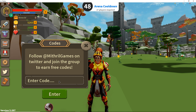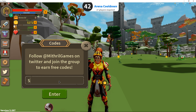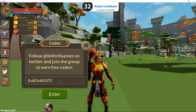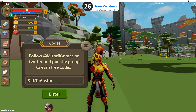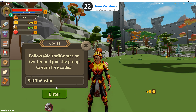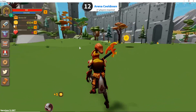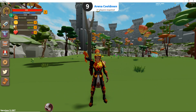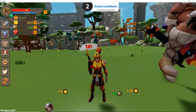I'm not sure if this one gives you a lot but I know these codes all give you a pretty good amount of money. The code is 'sub to austin' - I'm not even sure if capitals matter. Let's see - yeah it's gonna give us coins. Oh, it gives you 1,200! Okay so 1,200 coins. That's not the most though - the other codes are gonna give you an insane amount.